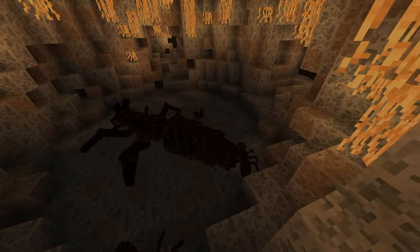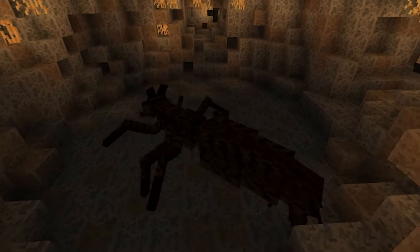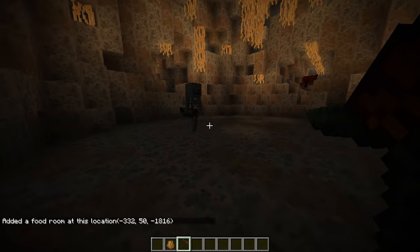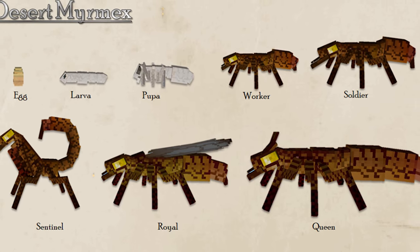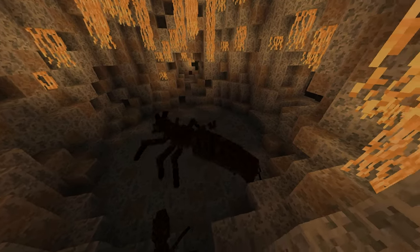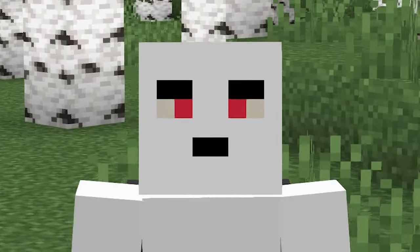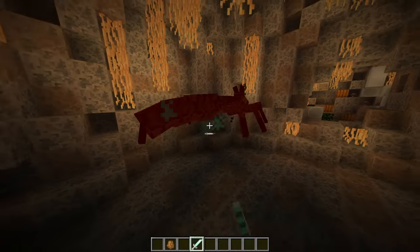While exploring the desert or jungle lands, you may stumble upon a hive-looking structure. Within these, you will find creatures called mermaxes. Other than their looks, mermaxes have a hidden use that can benefit the player. Like bees, within a mermax hive, you can find 5 different types of mermaxes: workers, soldiers, sentinels, royals, and queens. Each of these will perform different tasks around the hive. Upon death, mermaxes will drop chitin, resin chunks, and stingers. It's important to note that if you kill the queen of the hive, as there is only one, it will crumble the whole colony, so be careful.